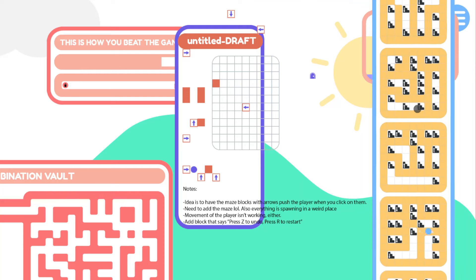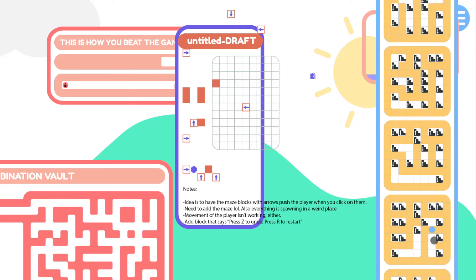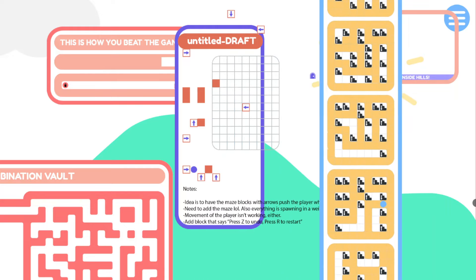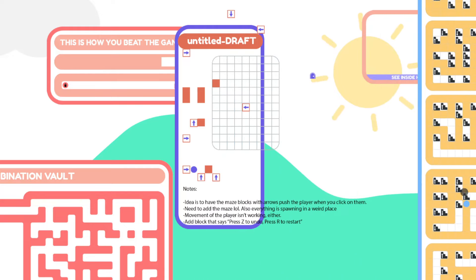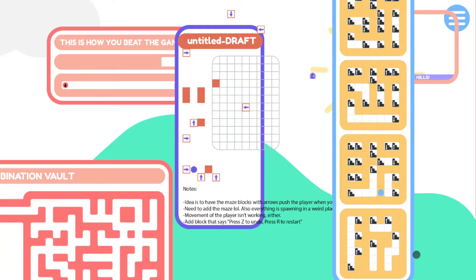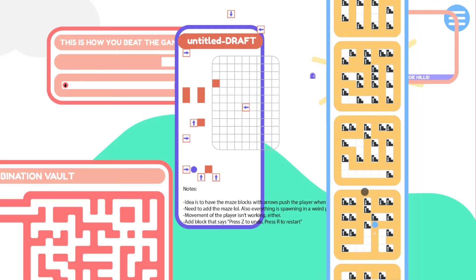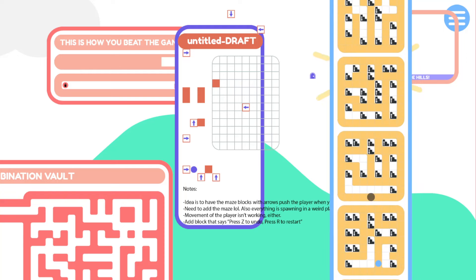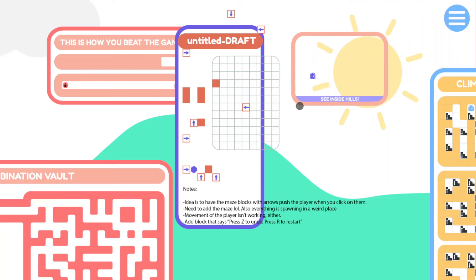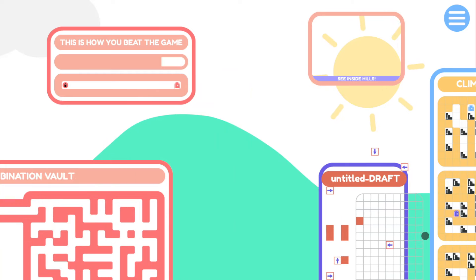When I'm off screen, can I do whatever? No. Putting that aside for now. Untitled draft seems tough - let's set that aside as well. See inside hills - no no no, we need to do that. Combination vault, and I figure out - oh that's interesting, there's some kind of clue here involving different corners.